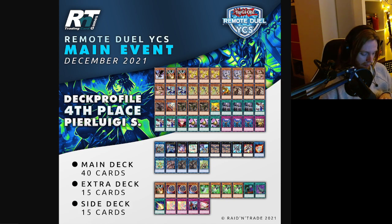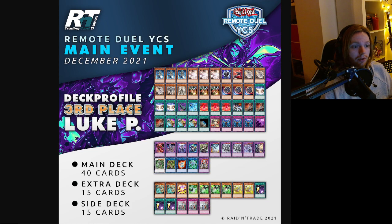Top 4 starting off with Periduigi — a deck we've sneak peeked before. Bird-Up, first Bird-Up deck of the top four. Double Draw, one DD Crow, playing Droplets, playing Talents. No Pods. Playing One for One. Side deck looks kind of standard, third draw pretty standard. Playing Oath in the main. Congratulations to Bird-Up for the top four.